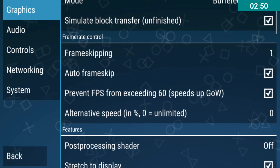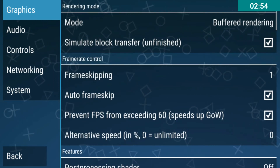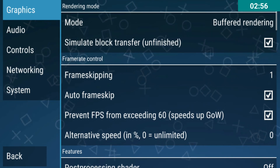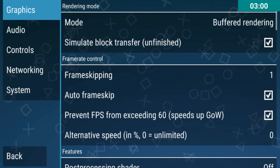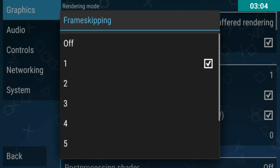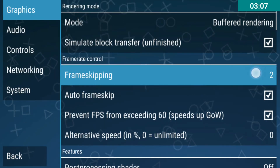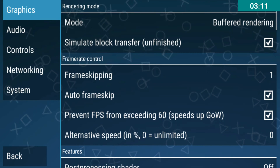I would like to point out something here — you can see the frame skipping option. For God of Sparta, you will find that the game may be a little laggy or slow. At that time you can use frame skipping up to 2 for maximum performance. That's the tip I wanted to give you.